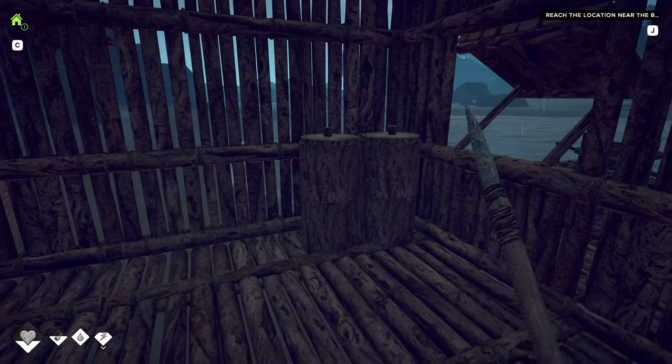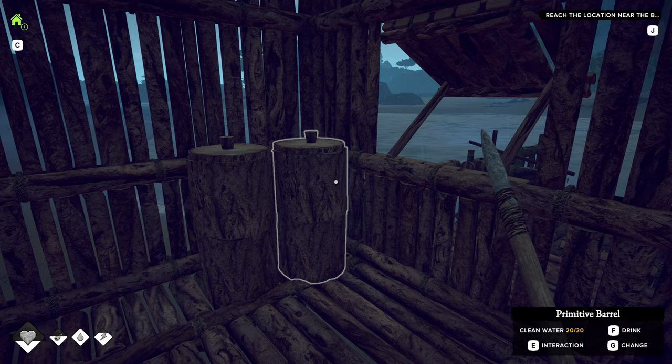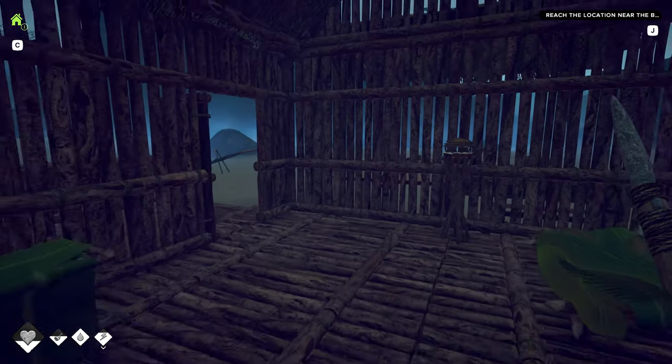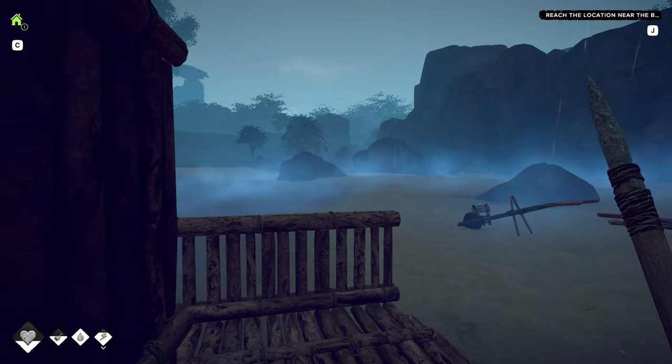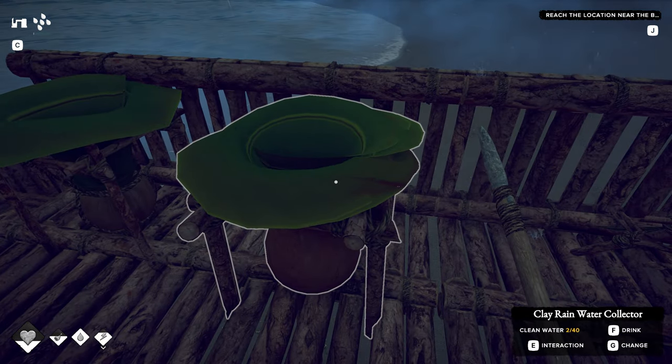I went ahead and made a second water container. We got this one at 20 of 20, and this one as well is 20 of 20. So we got plenty of water. But when the drought comes — and it does happen — right before this rain I was having a hard time finding water. It was starting to become an issue. But we got both of these out here working fantastic.